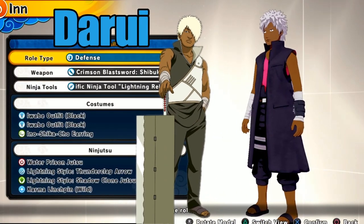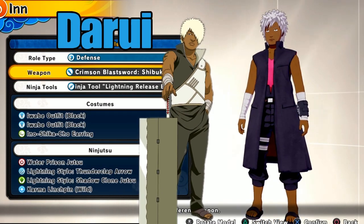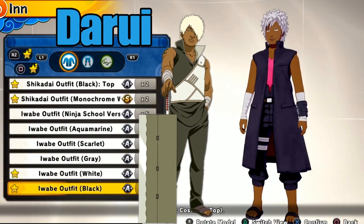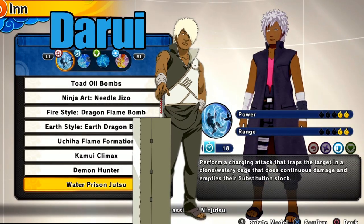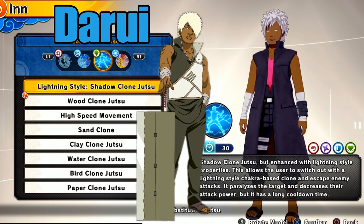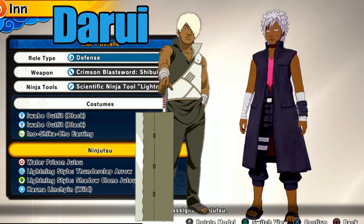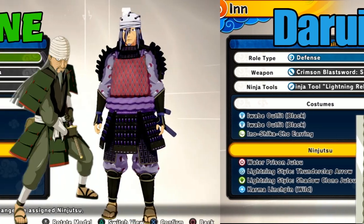Next we have Darui. He was a little harder to do simply because I didn't really like the Hidden Cloud outfit, but he has this flat rectangle sword so I went with Defense type, because his jutsu are in here for defense too — he uses water and lightning. For the gourd I used the Karma Seal strictly because of the weapons he had versus the Gold and Silver Brothers. I heard it's OP now so it's a good look.